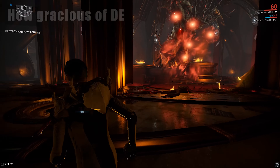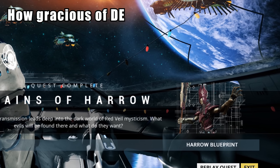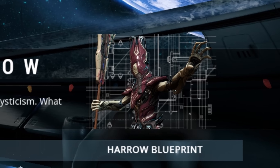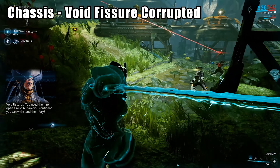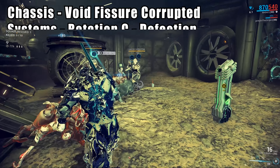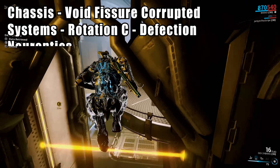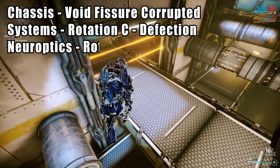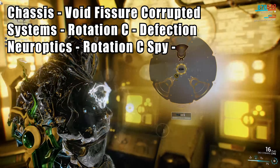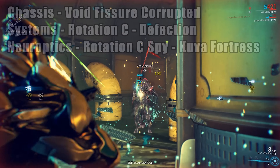For all your efforts, you're rewarded with a solitary blueprint and having to farm up all of Harrow's parts yourself. Remember when quests used to reward parts like Titania? You'll need to harvest Void Fissure Corrupted Enemies for his chassis, Rotation C of the lovely Defection mission type for his systems, and his Neuroptics drop from Rotation C of a Spy mission — but not just any spy mission: the Kuva Fortress Spy Mission. Good luck and good humor on your grind, Tenno!